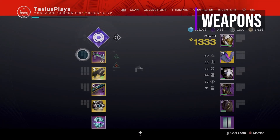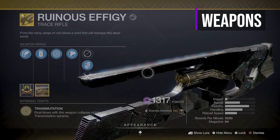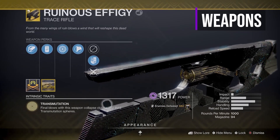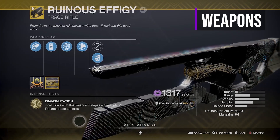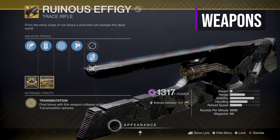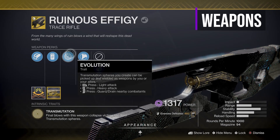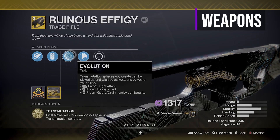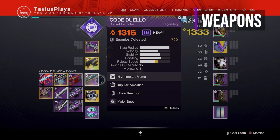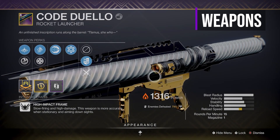Now let's talk about the Ruinous Effigy Trace Rifle, released during Season of Arrivals. If you didn't play during that time, you'd have to get it from the kiosk at the tower next to your vault. The intrinsic trait is Transmutation: final blows with this weapon collapse victims into void transmutation spheres. The main weapon perk is Evolution: transmutation spheres can be picked up and wielded as weapons by you or your allies — you can light attack, heavy attack, or guard slash to drain enemies. For my heavy weapon, it's the Code Duello Rocket Launcher with Chain Reaction. Thing's a beast, that is all.